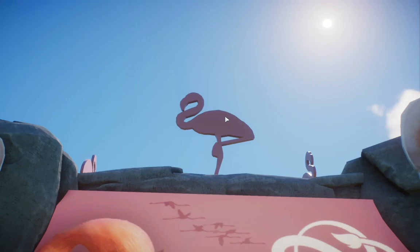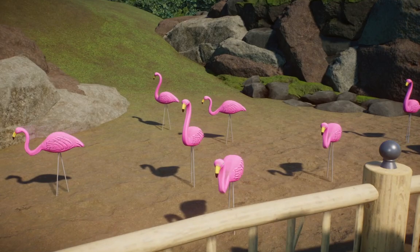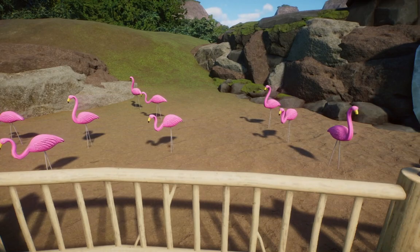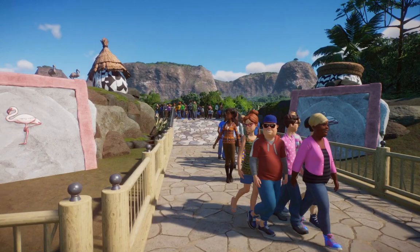This is my favorite addition right here — we have the little lawn flamingos in two different poses: one that's kind of hunched over and one that's standing nice and tall. It's such a nice tacky little addition.